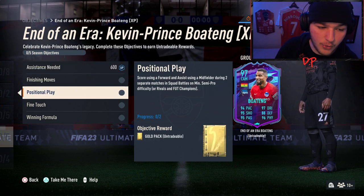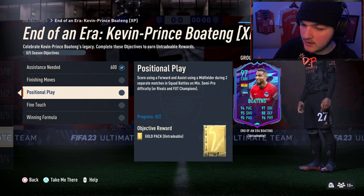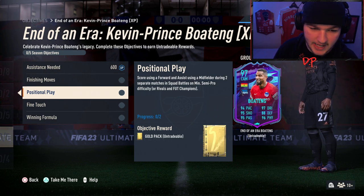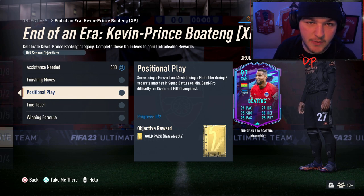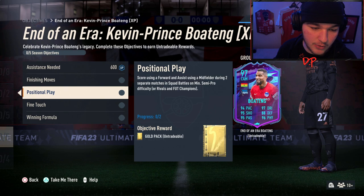You've got score using a forward and assist using a midfielder during two separate matches. This one is pretty easy. You've got to score using a striker — a striker, right wing, left wing, or centre forward is what a forward is classified as. I think I covered all of the forwards.